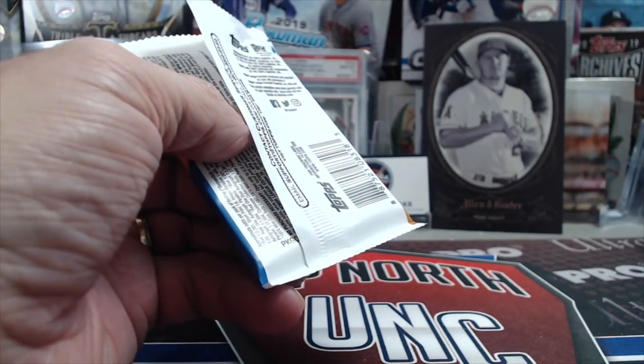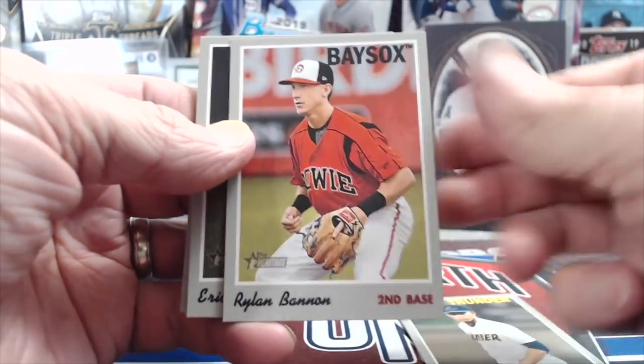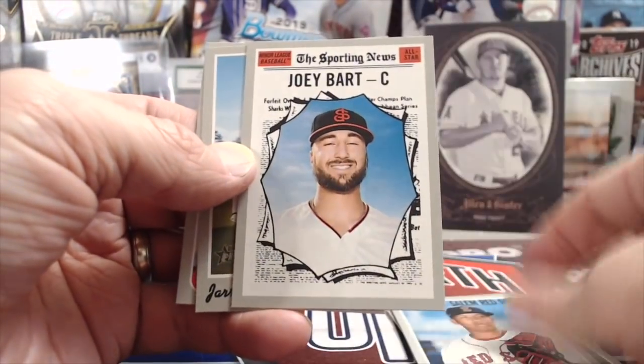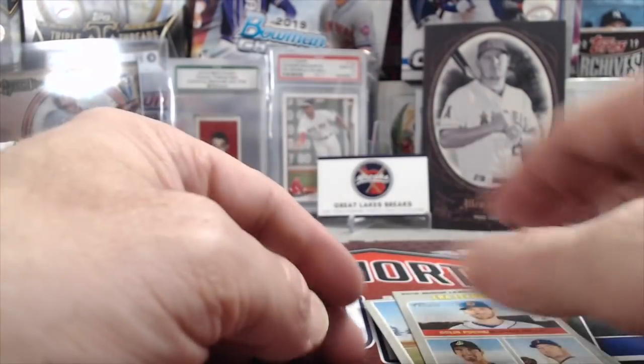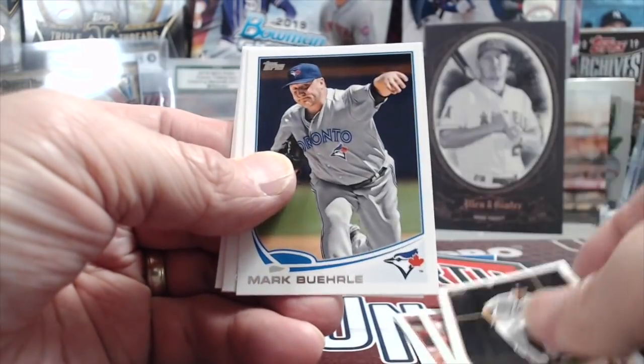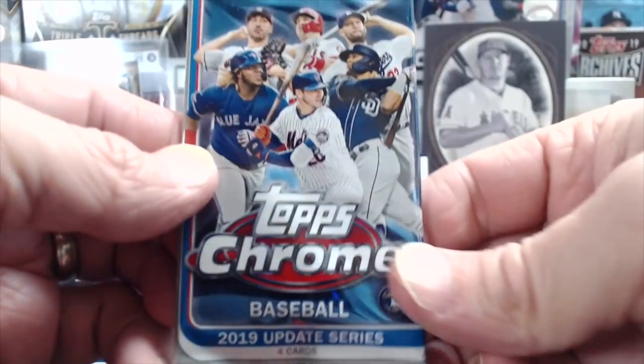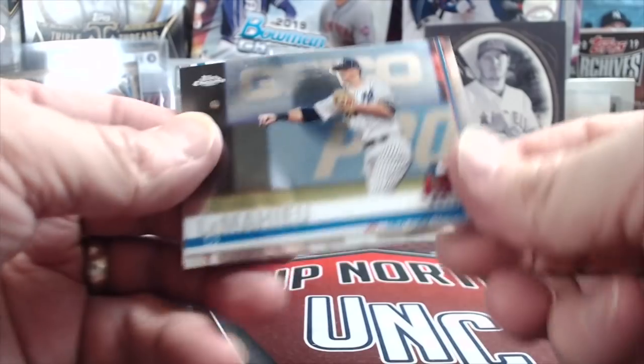Now this is 2019 Heritage Minor League. If you haven't picked up any and you like to hold on to prospects at a cheap level, this is a good one. They were still selling really cheap around Black Friday — 45 bucks a box, some places even 40. For 45 bucks you can pull Wander Franco out of there, which is not bad. They might still be 40 on Mojo Breaks' website. This stuff almost always goes up. We pulled a nice Cody Bellinger out of here.